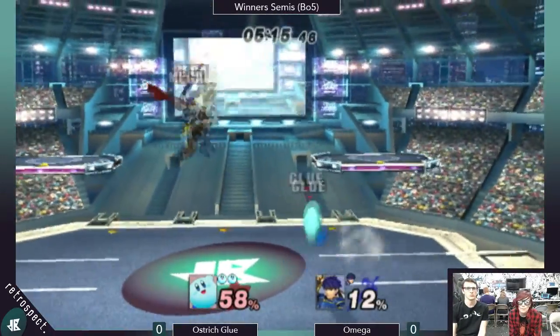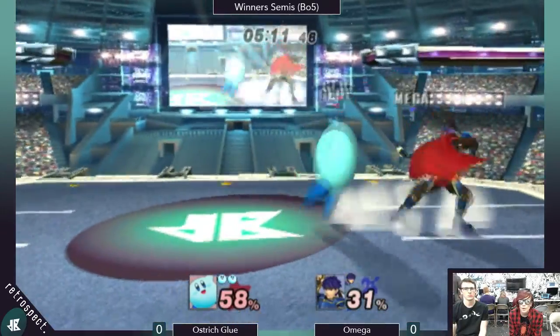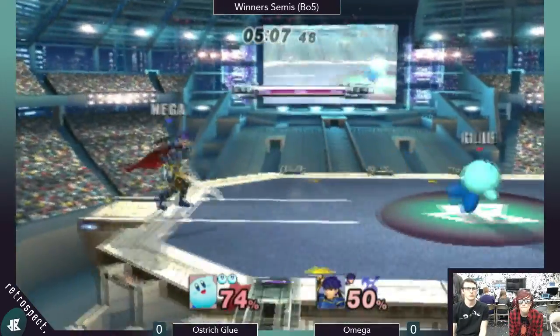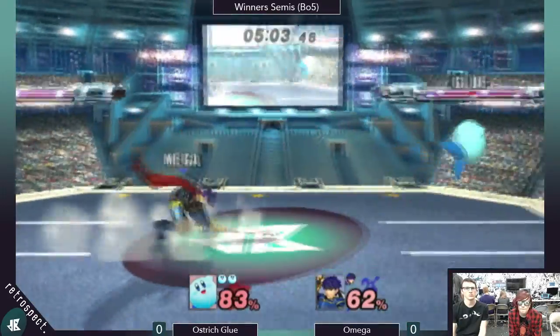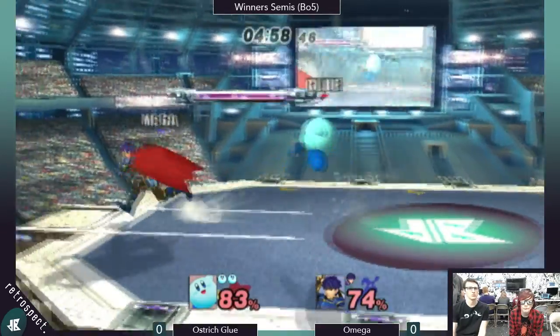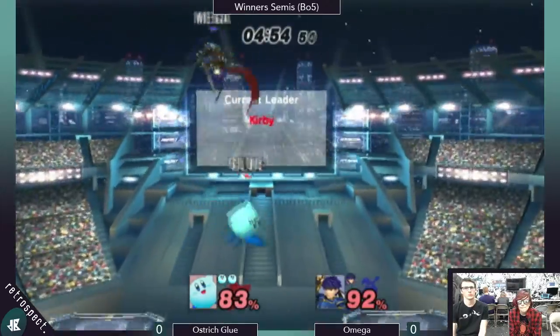The down tilt is safe on shield because he can just crouch. It's kind of like the Puff thing — just crouching in front of your shield pressure — but Kirby can actually down tilt, which is useful. Of course he doesn't get rest, but still there's that threat. It's a trade-off — an amazing, spammable option.